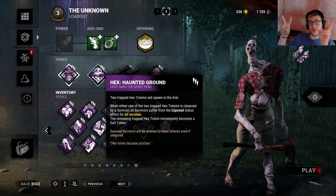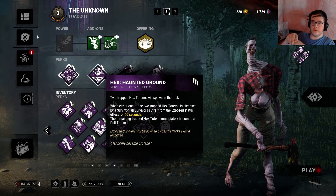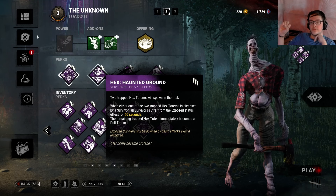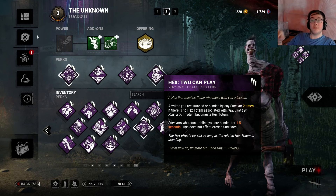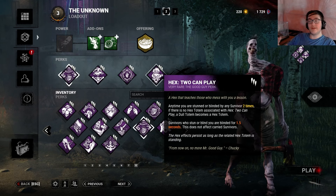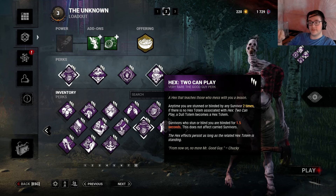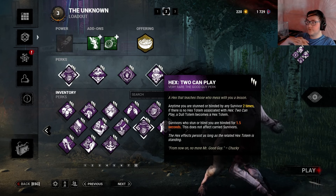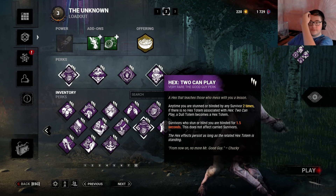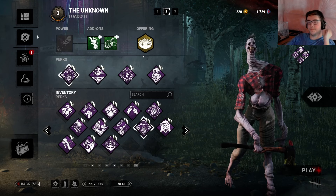We have Haunted Grounds — there are two Hex Totems that spawn. If one of them gets cleansed, the other goes away too, but that causes all survivors to be exposed for 60 seconds. And then we have Hex: Two Can Play, one of Chucky's perks. Anytime you are stunned or blinded by a survivor two times, if there is no Hex Totem associated with Hex: Two Can Play, a Dull Totem becomes a Hex Totem. Survivors who stun or blind you are blinded themselves for one and a half seconds.